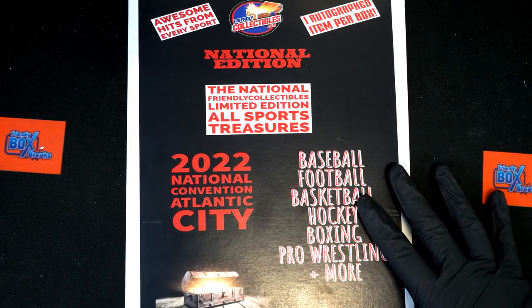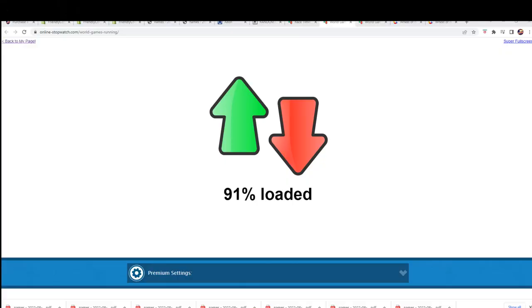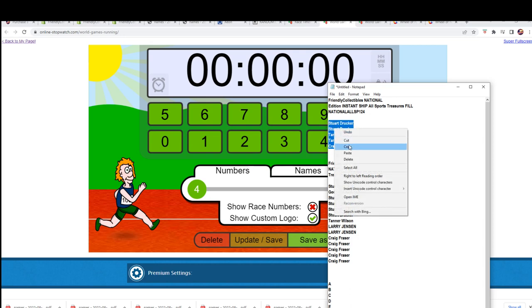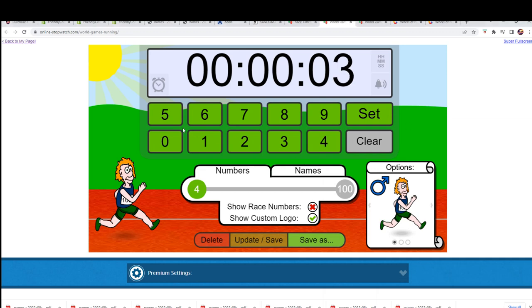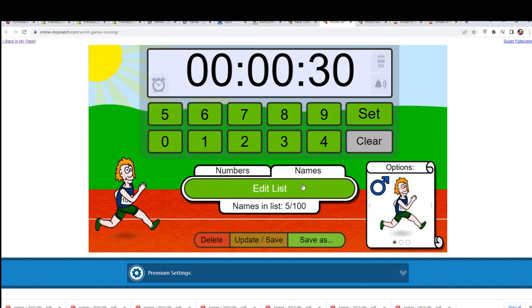Good luck — it's a National Edition Friendly Collectibles Limited Edition All Sports Treasures box break. Good luck in the rip, everyone. We're going to do some randoming in just a minute to find out who gets which last name letter, but first we're going to see who wins this filler. It's five owners in the race and the winner gets five spots — a 30-second sprint. Stay hydrated, safety first.